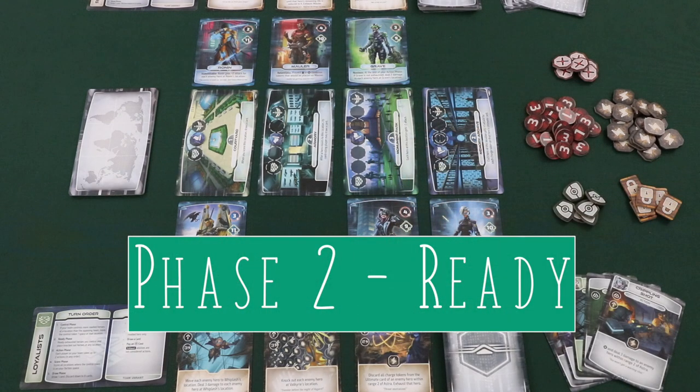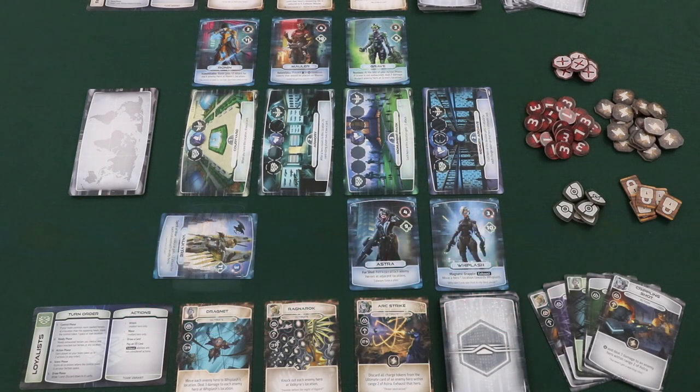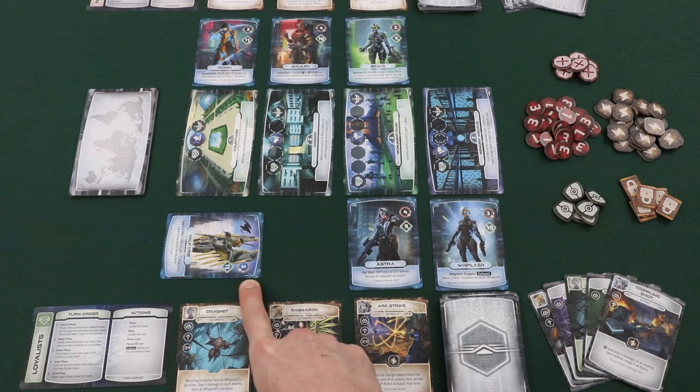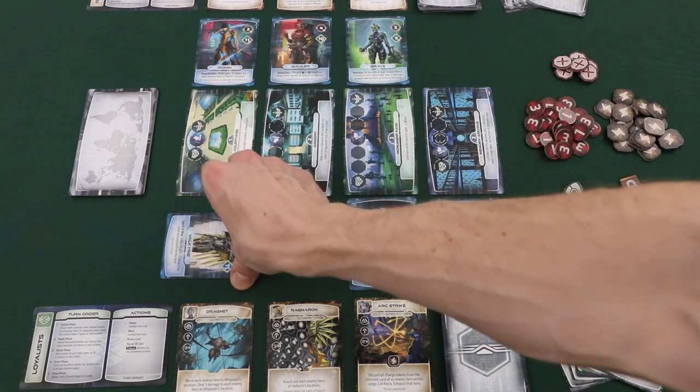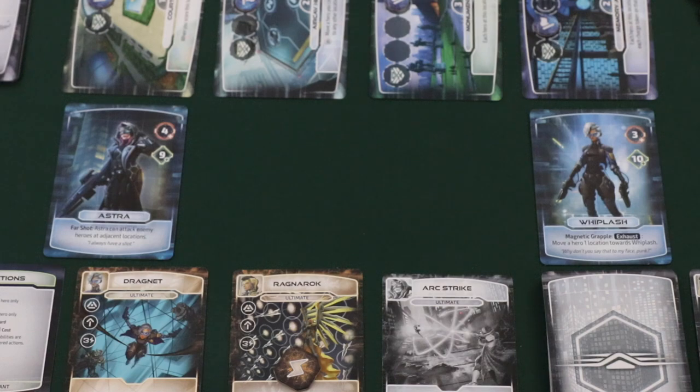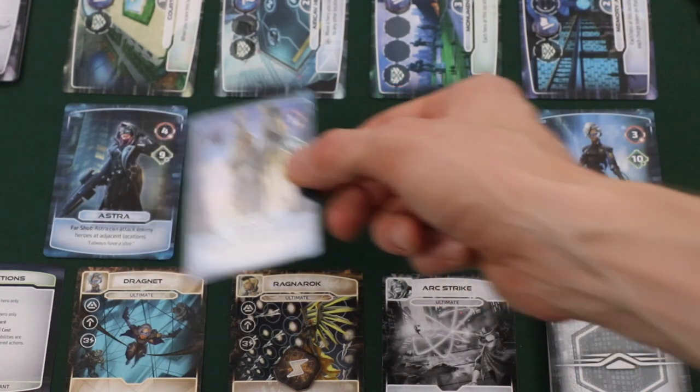The next phase of a player's turn is the ready phase. During the ready phase, a player is able to ready all exhausted heroes they control. For instance, if Valkyrie was exhausted from a previous action or effect, the player would be able to ready her. After readying all exhausted characters, a player would also be able to place any previously knocked out characters at any of the four locations.